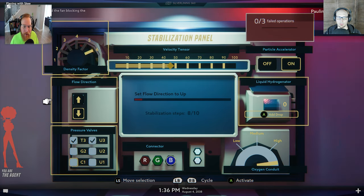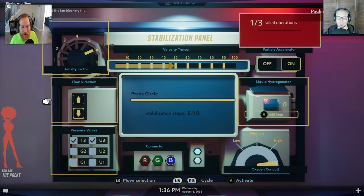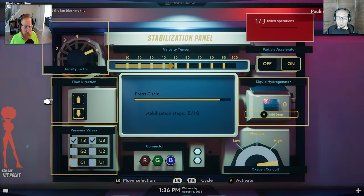Where's the float? Oh, failed. I don't know — press circle. Set dense... Oh shit. Tick the C1 valve. Tick the C1 valve. Woo! That was intense.